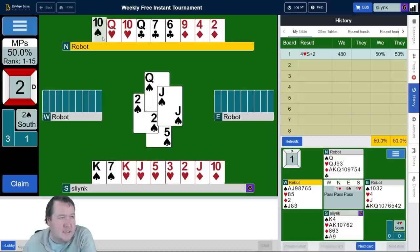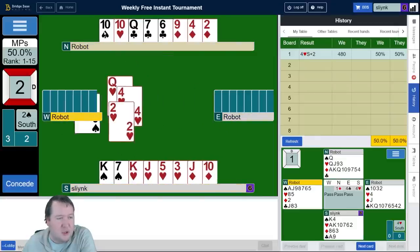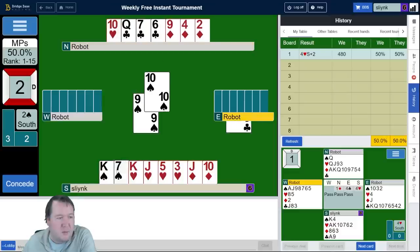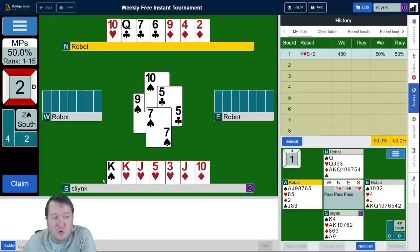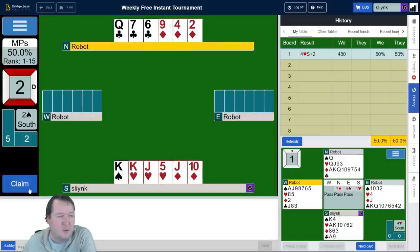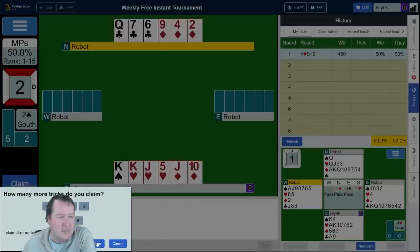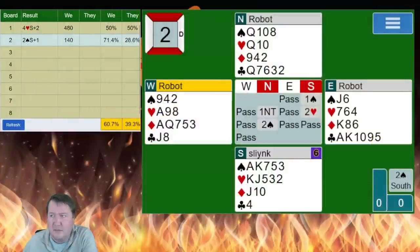Let's say I draw another trump and just play the queen of hearts. Then when they make me rough, the heart suit's blocked. So I'm actually going to leave one trump out here so that I've got an entry back with spades to my hand. Because if I drew that trump and they played three rounds of diamonds, I'd need to hope hearts are actually dividing. Making nine might be okay. Hearts were three-three, but we still got 71%. Interesting.